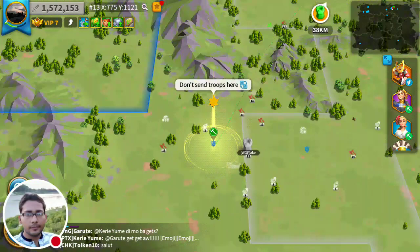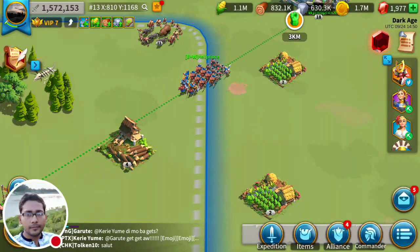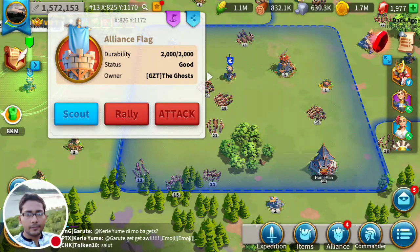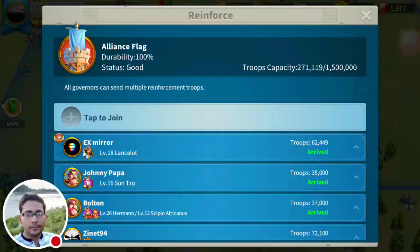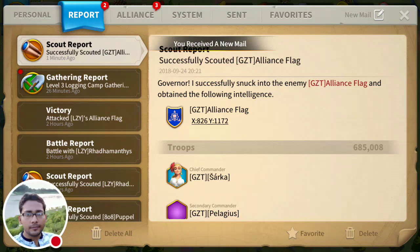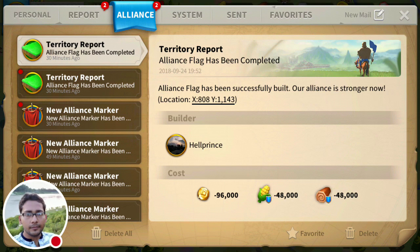My troops are 30 kilometers away and will take six minutes and 52 seconds to arrive. We are at war with the ZZT alliance — they have a huge amount of troops. We have 271,119 troops here. I got a mail saying they have 685,000 troops there.